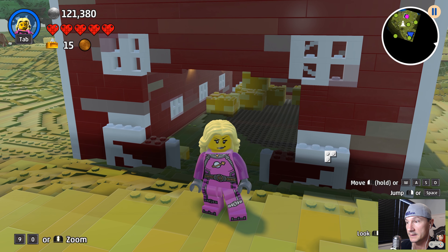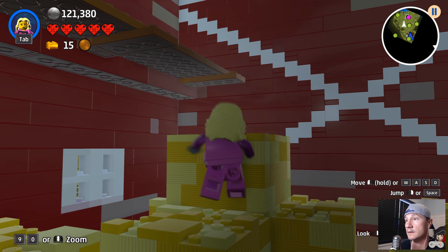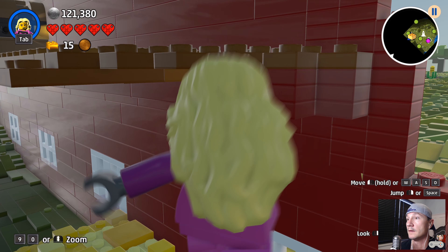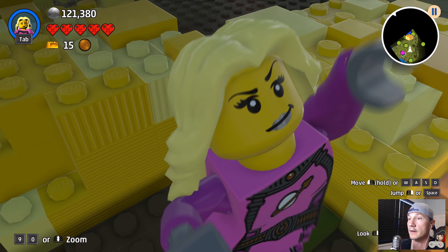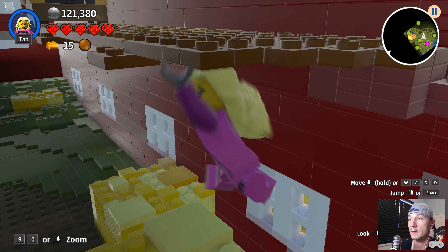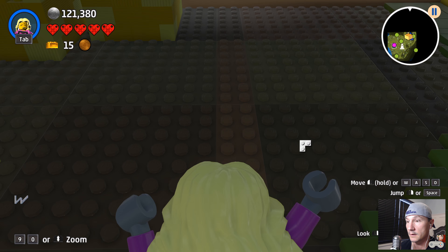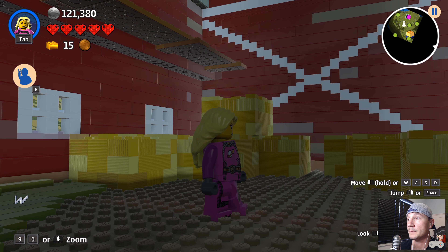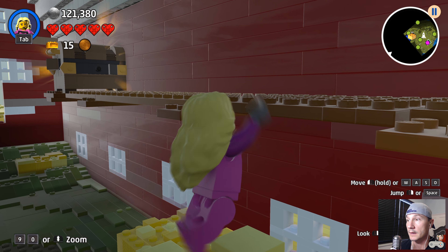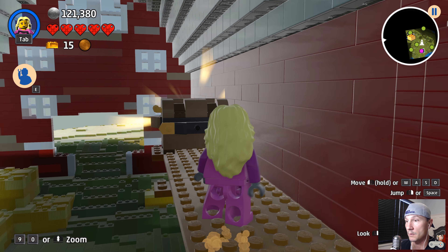Now we're gonna go down in here and see what's in that chest. Oops — jump off the wall, Sheila. It's a little tricky sometimes climbing. Okay, I don't know why this is so hard. Let's try going up here, and up here like this. There we go, that worked! Alright guys, let's see what's in this chest — is it a gold brick?